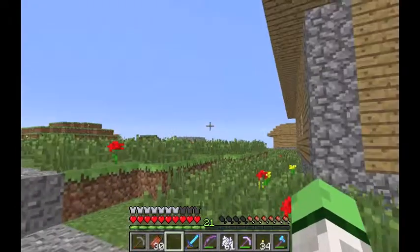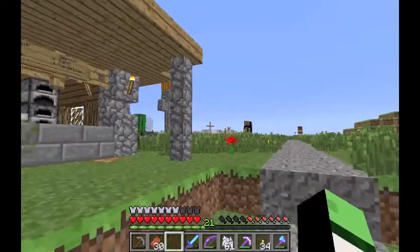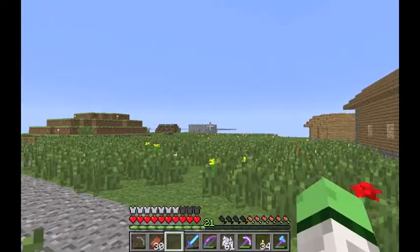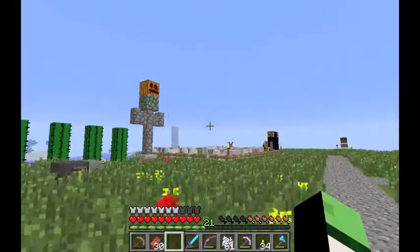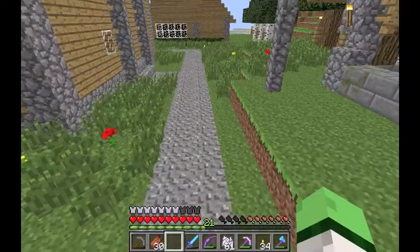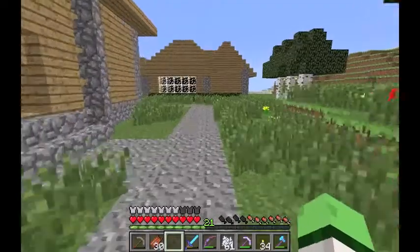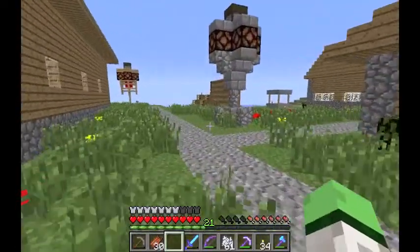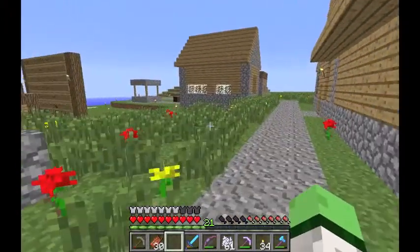And also the farm will be relocating over there. The reason it's so high is so that I can have this under there, because villager farms and iron golem farms mess with each other. So if they're a hundred blocks away or more, then they shouldn't interfere. I think it's around about two stacks high above the ground.